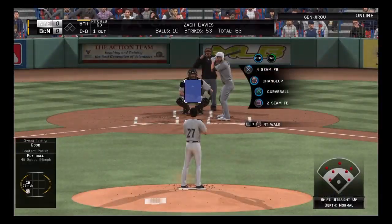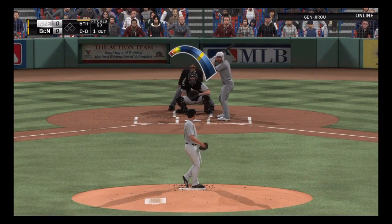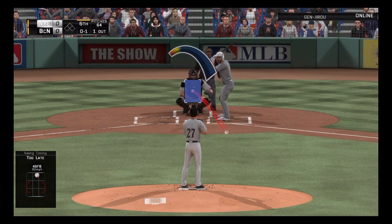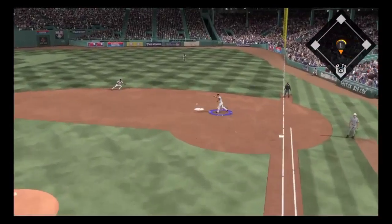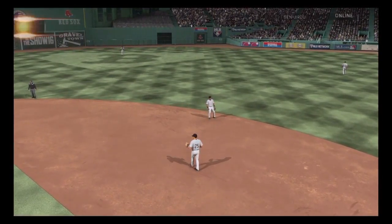Nick Tropiano is into the box. He was a strikeout victim in his first try. First pitch fastball, swung on and missed, 0-1. Bases are empty, one man out. Sent toward first, but good hands over there at first, and that becomes out number two.